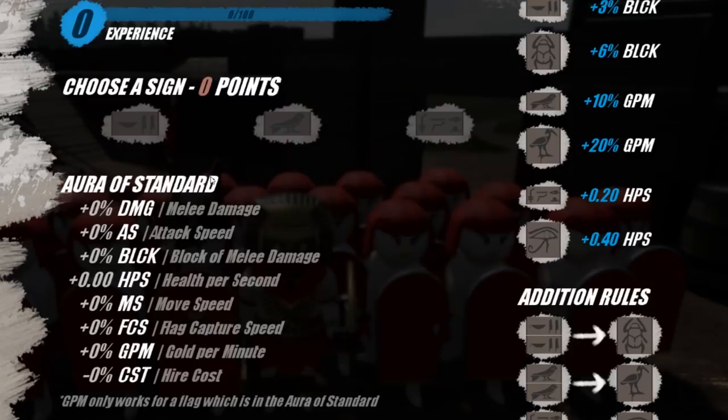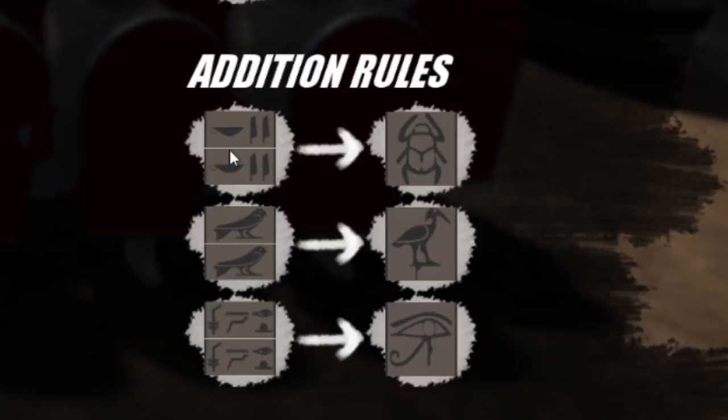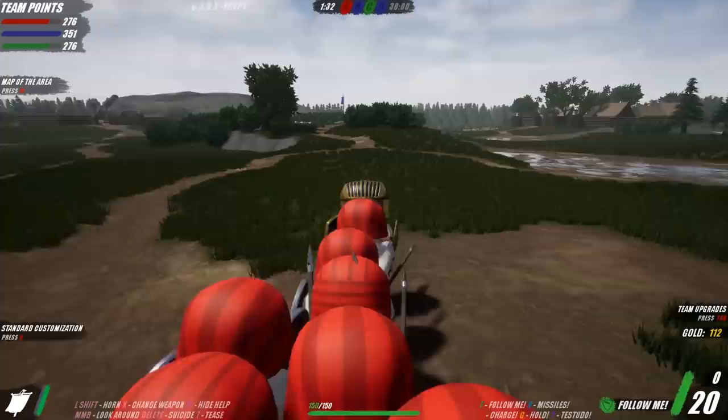There's our standard bearer! Anubis would be so proud of this army. Looking at our standard options: melee damage, health per second, flag capture speed, gold per minute, and higher cost. All of these have hieroglyphics and as you combine the hieroglyphics they can get additional rules. The bird symbol is gold per minute, the more elaborate one is health per second. I think we want the birds - the bird is the word after all.